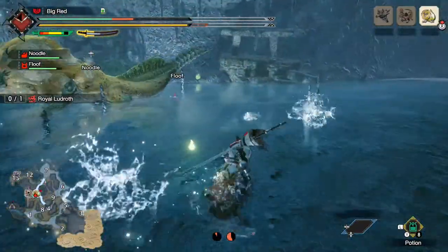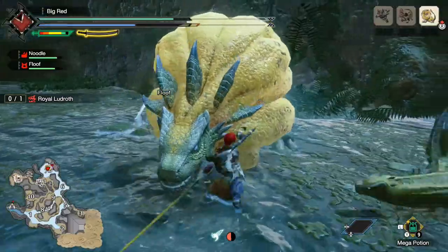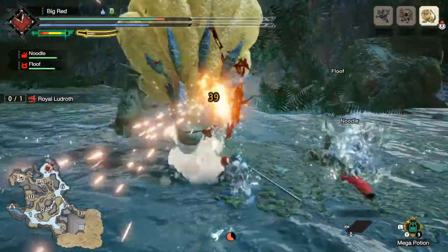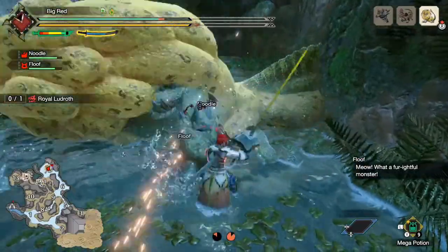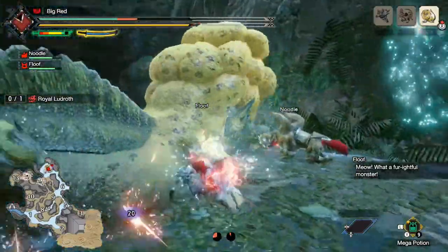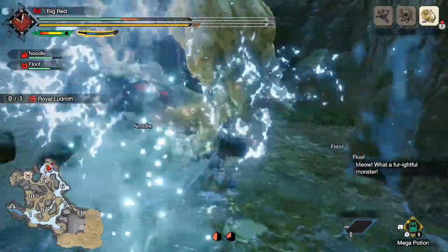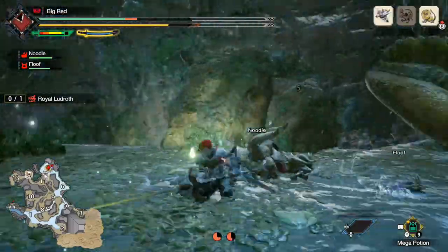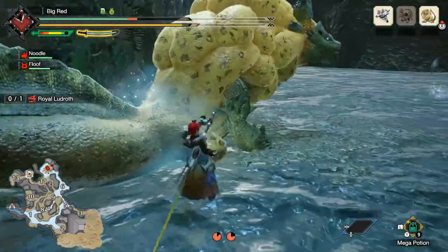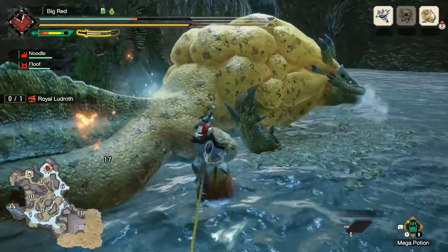On the top left of your screen when using this weapon, next to the weapon's sharpness, you are going to see a sword — that is going to be your spirit gauge. The spirit gauge fills up each time you hit a monster, so every single time you land a hit, the spirit gauge goes up. When the spirit gauge is full, you then have to use spirit blade attacks to upgrade the level of your sword. The sword is going to have three colors, which all equal different power levels within the spirit gauge.